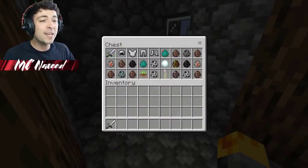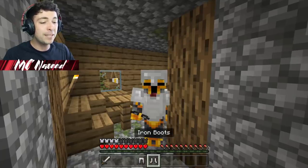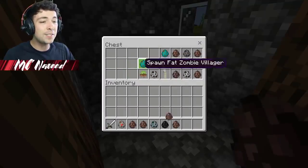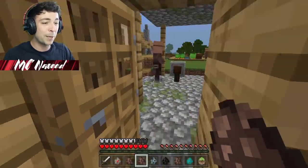He's gone ahead and given us a full iron set that I'm going to put on instantly. Hopefully these spawners aren't too dangerous for us to try out - I'm going to take out every single one. I have a feeling the blacksmith instantly knew what we were going to do.